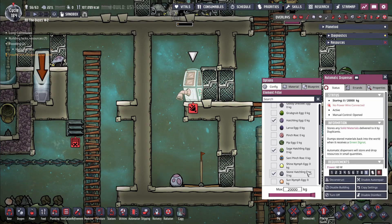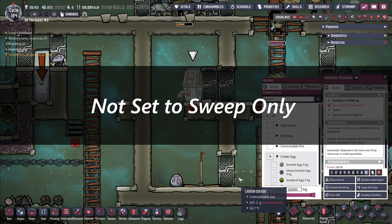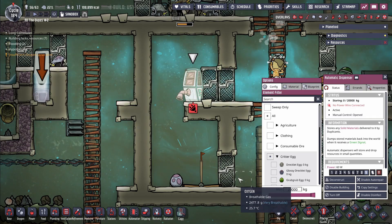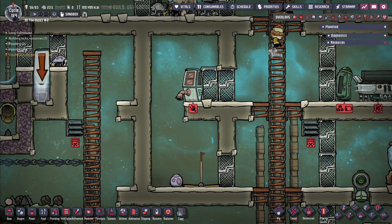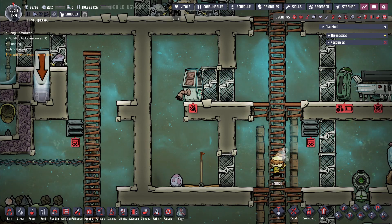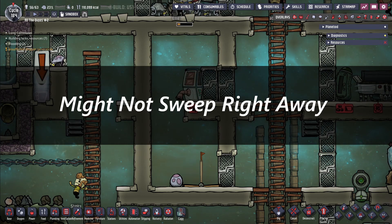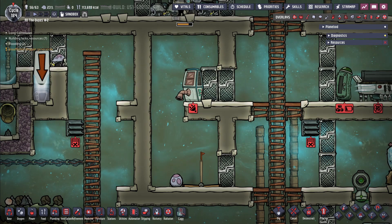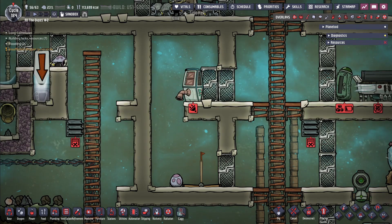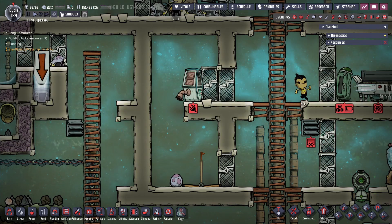Since this isn't set to sweep only, you no longer have to micromanage egg sweeps or topping off critter counts in the ranches. Eggs will be pulled into this room automatically, even if they drop somewhere due to an end of schedule. That said, this is still relying on your duplicants to do the job, so it's technically not perfect. You'll also have to manually add new ranching dupes to the door permissions as they get printed. But that's it — no automation, no power, 100% design.